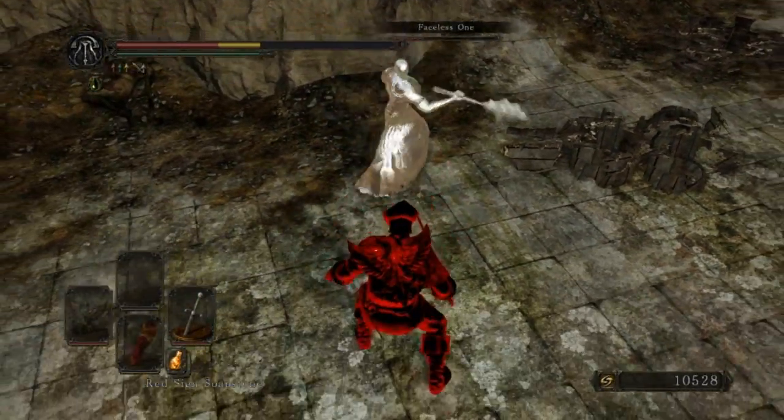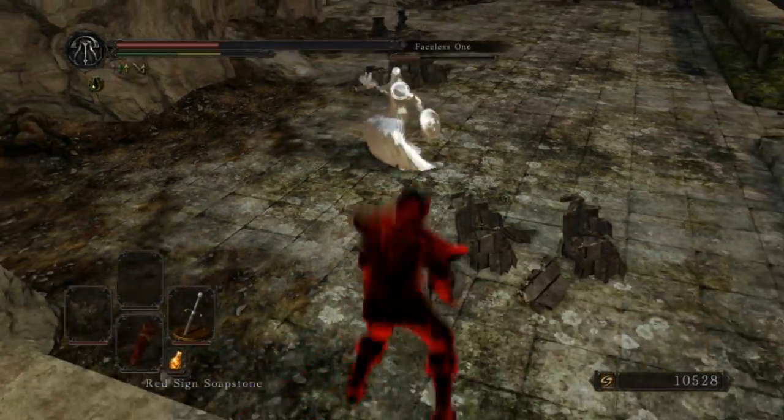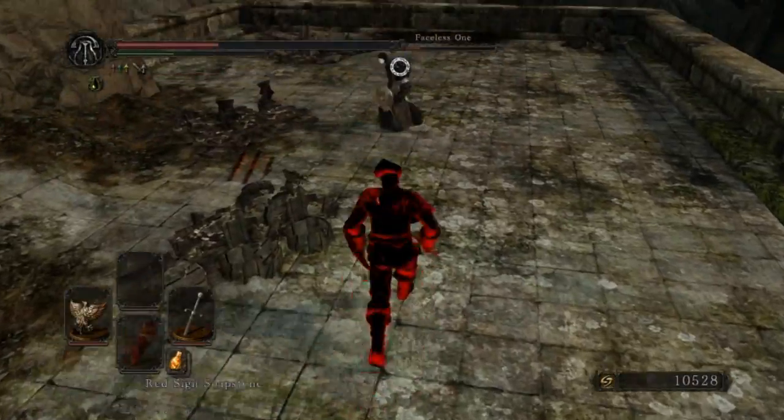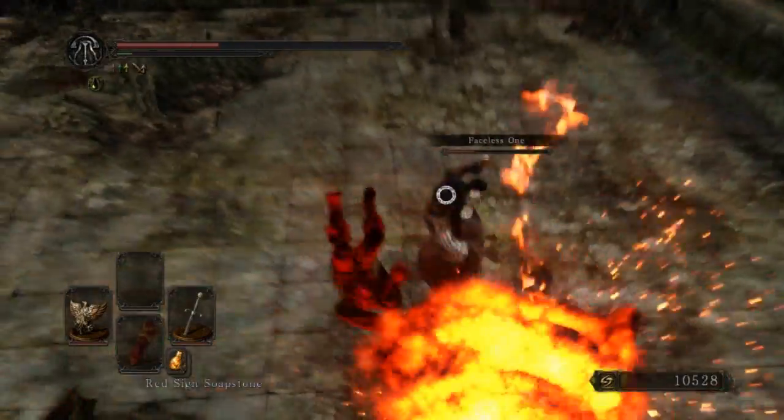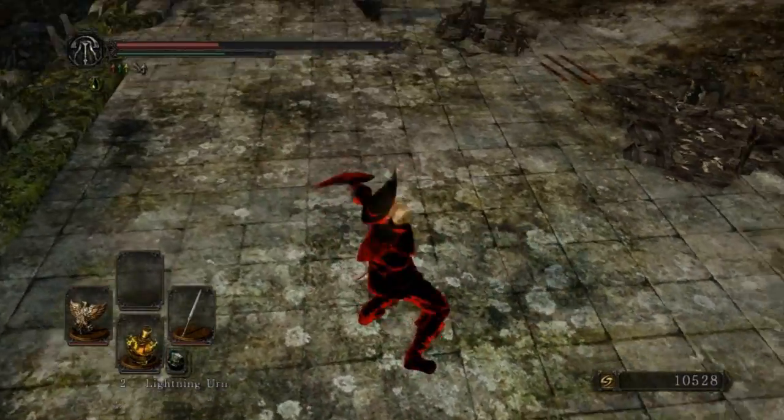I also have the Mailbreaker — I didn't use it later in the fights. A short bow, of course. A whip, but no Old Whip. A twin blade, and so on — a few different weapons.